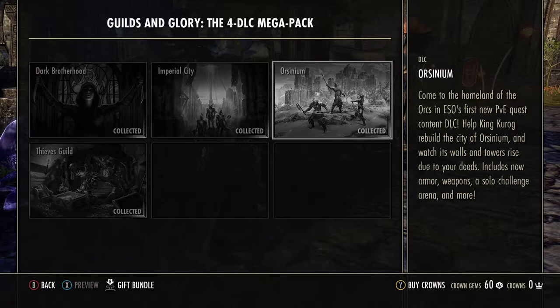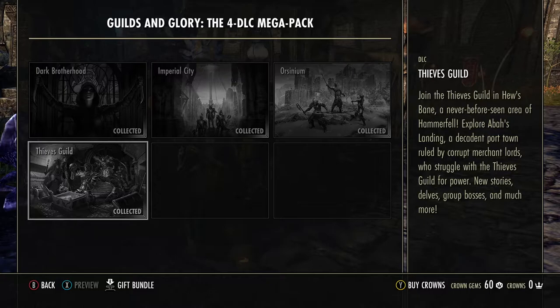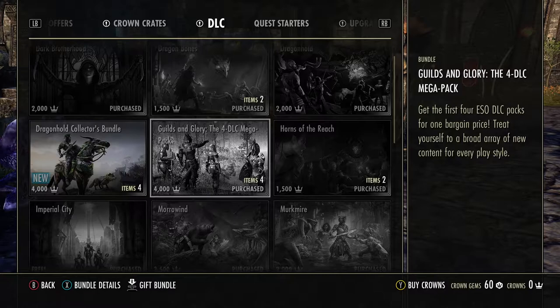Orsinium — Rothgar — it's a crazy area, you can farm it. It's really nice: four world bosses, a bunch of elves, lots of quests. You can get a costume, a mask, lots of stuff. Dark Brotherhood is a very fun quest line. Thieves Guild lets you level up your Legerdemain for pickpocketing skills and make lots of gold.